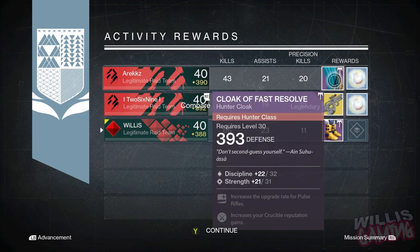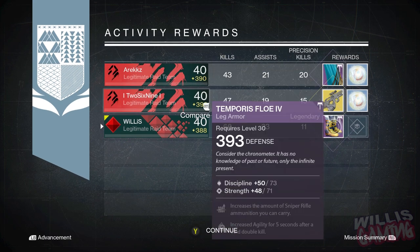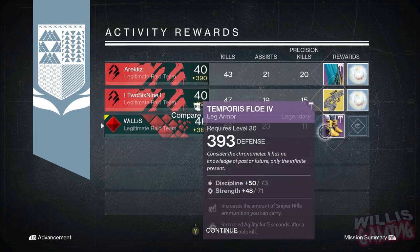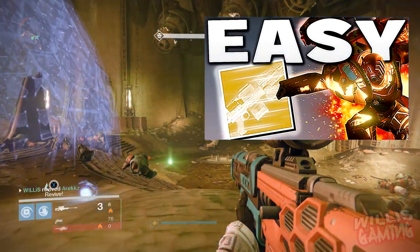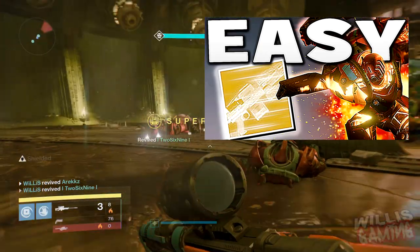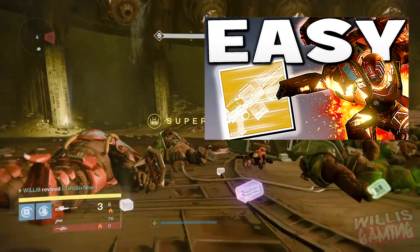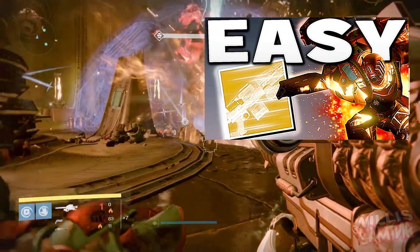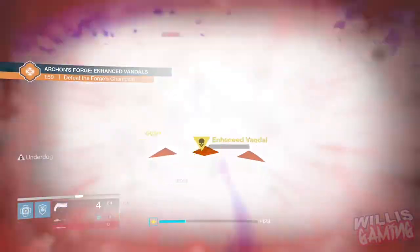Nightfalls are another way to get above 390 gear — I actually got a pair of 392 boots from the nightfall which I infused, pretty good. I wouldn't recommend doing this week's nightfall though, it is pretty tricky. If you're struggling with it, I have done a video on how to do it efficiently and that will be linked on screen.